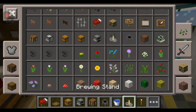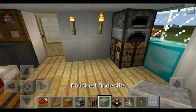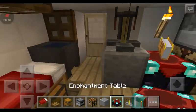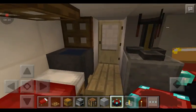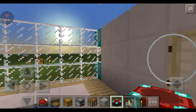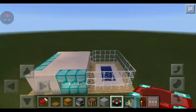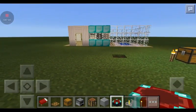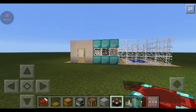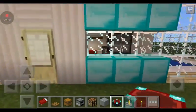I'm gonna put in a brewing stand, enchantment table, and some polished stone. That's all I have for you guys today. I hope you enjoyed this — it's really fun to make. Make sure you check out the video I referenced; I'll put the link below. Make sure you subscribe, leave a comment, and we will see you guys next time!